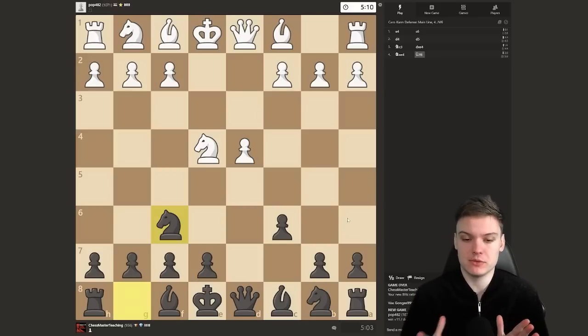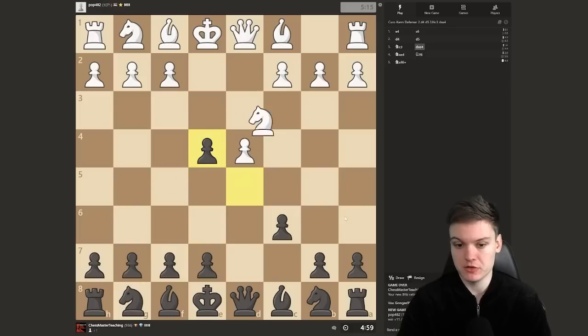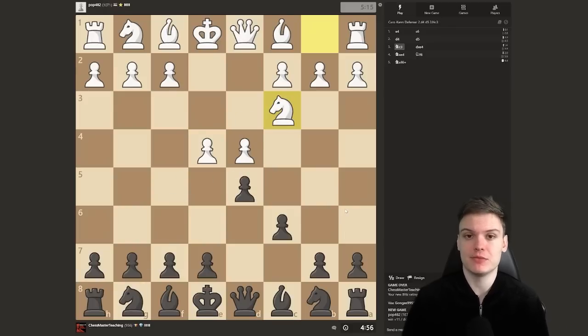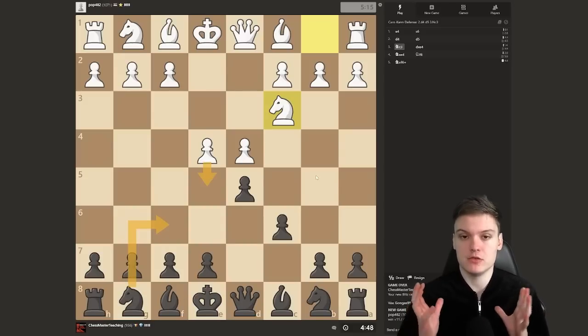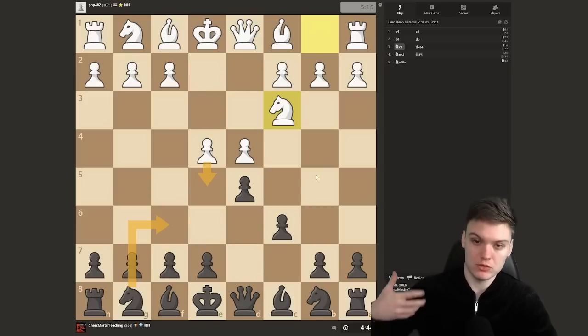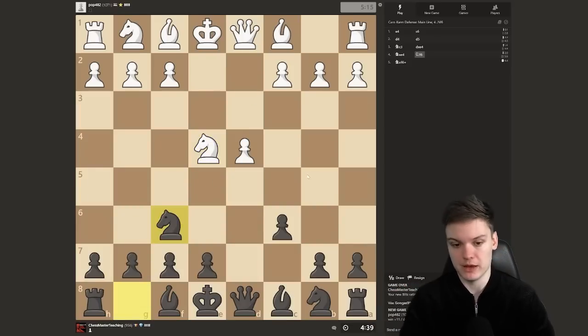This is super important: you really want to remember that you should be taking on e4 first. A lot of people trying to pick up the Caro-Kann usually make the mistake of playing knight f6 first, resulting in a position where white could go e5 and then you simply have no good square for the knight. Make sure to destroy white's center first by going e4, and then after knight e4, just play knight f6.